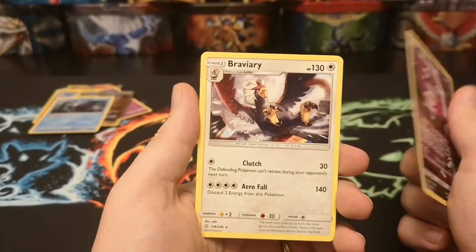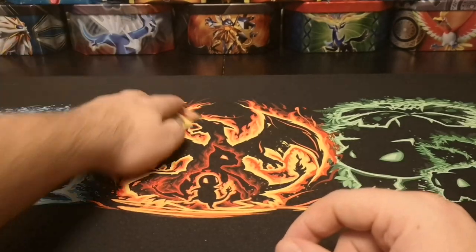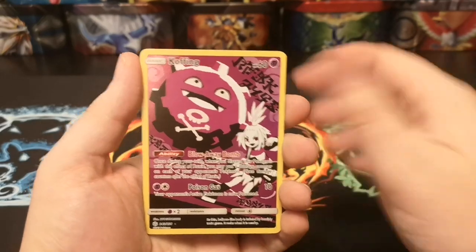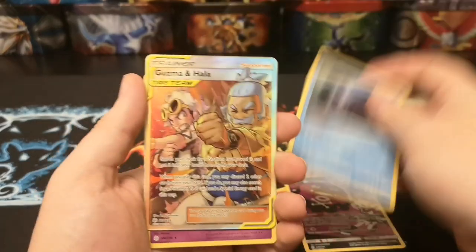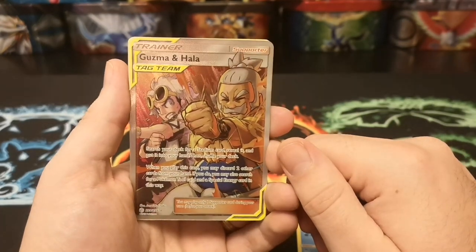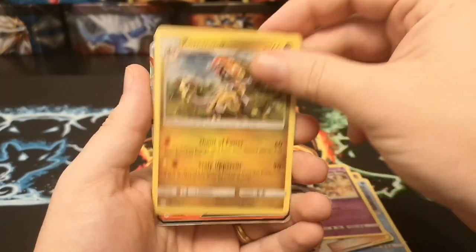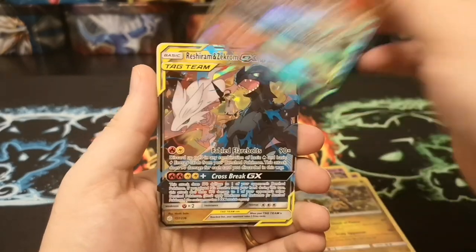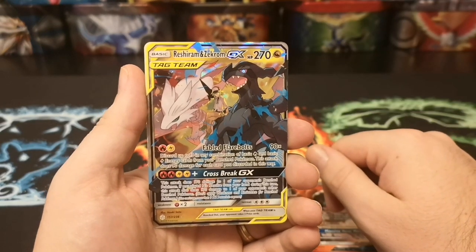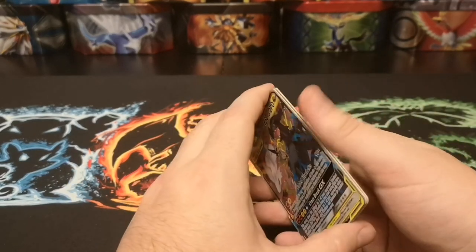Nice Cofagrigus, and a Braviary regular rare — not a bad way to end it. Little recap: we've got the Koffing full art character, the holo Wishiwashi, and the definite pull of the opening — Guzma and Hala full art — beautiful card. Also Blacephalon, Camouflage, Volcarona GX, and the Reshiram and Zekrom GX — another very good pull. Drop a like if you don't mind, leave a comment letting me know what you got in your packs.